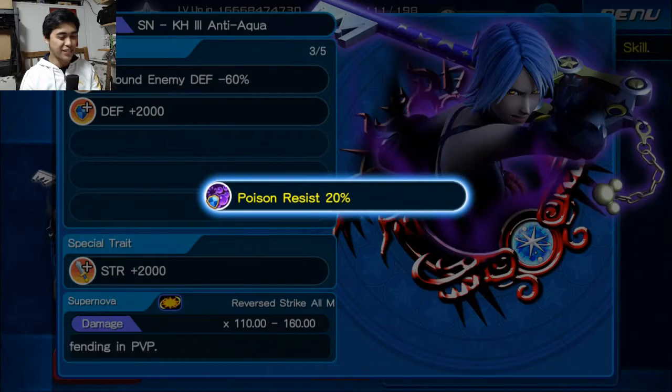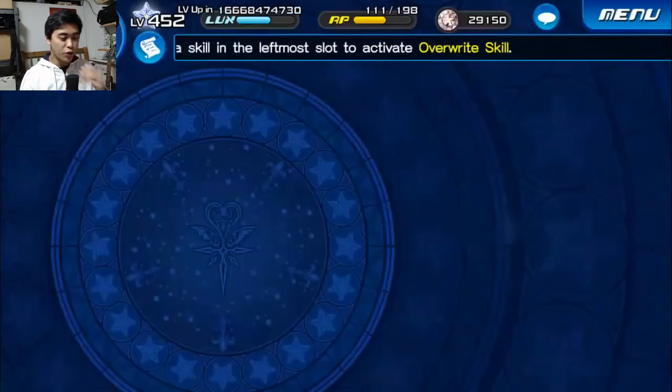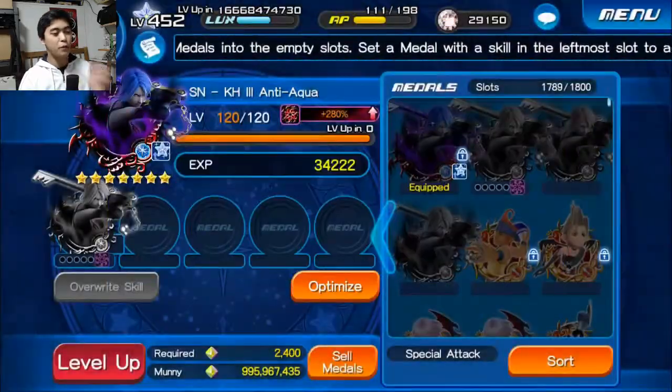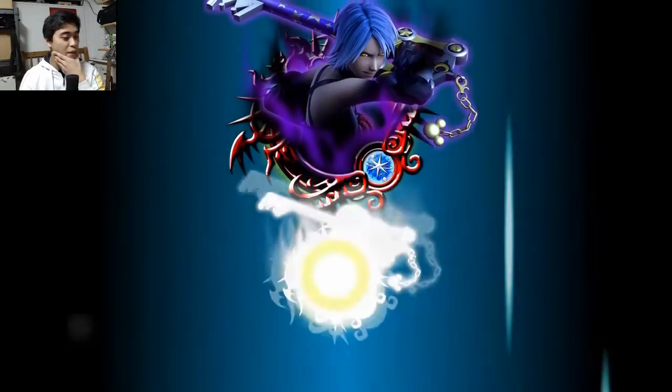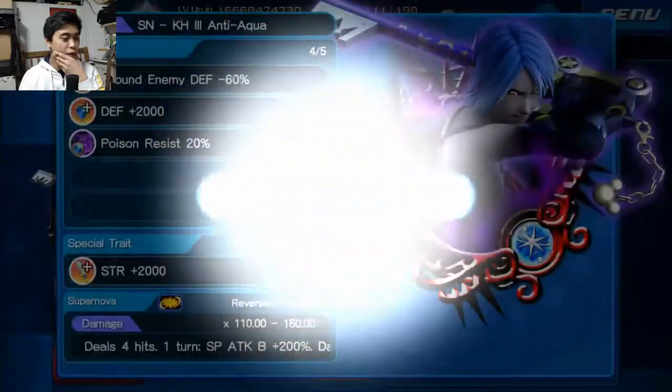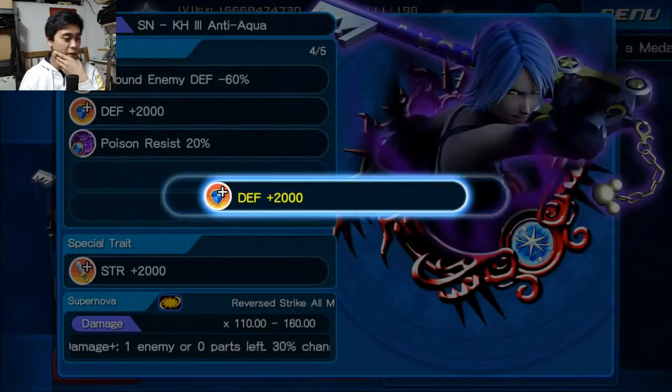Bad trait. We got poison resist. Okay, so we've got three more traits. Luckily, we did get ground. That's really good because that makes us a little bit more playable. But at the same time, we need to roll some other stuff too. We need to roll strength traits. That's going to be the big one. Because you can argue in some formats, strength is better than extra attack.